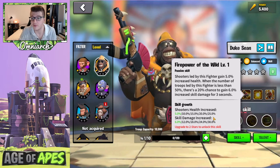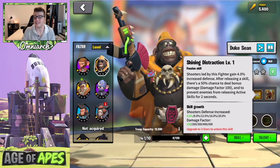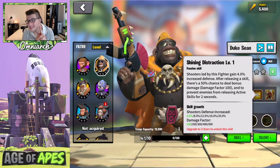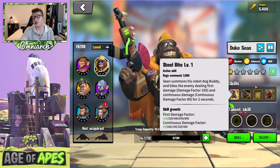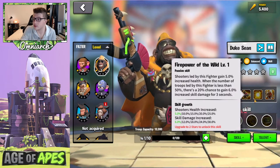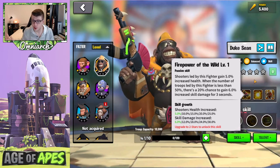His third skill is called Shining Distraction. Shooters led by this fighter gain 20% increased defense. After using a skill, there's a 50% chance to deal bonus damage of a factor of 500 and prevent enemies from releasing active skills for two seconds. So on top of the 1,600 base damage factor, there's a 50% chance to push that to 2,100, plus the skill damage bonus below 50%, plus 20% defense and 25% health from the second skill — already 45% total stats, which is super powerful.